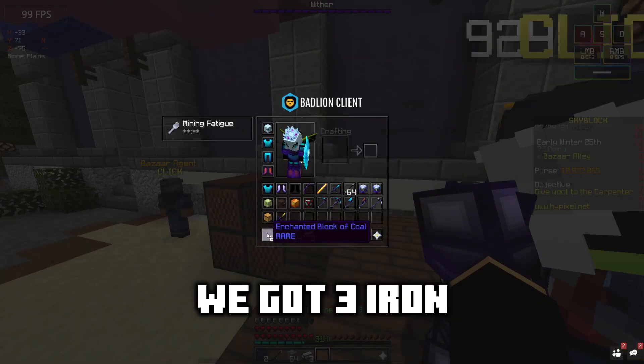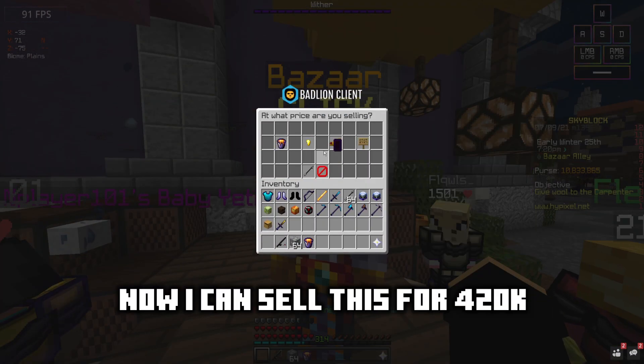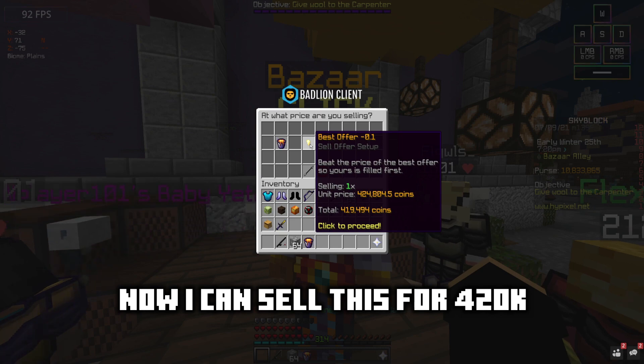Now we've got our stuff — three iron and two enchanted blocks of coal. We're gonna craft the level bucket. I can basically sell it for 419k, that's a 20,000 profit.